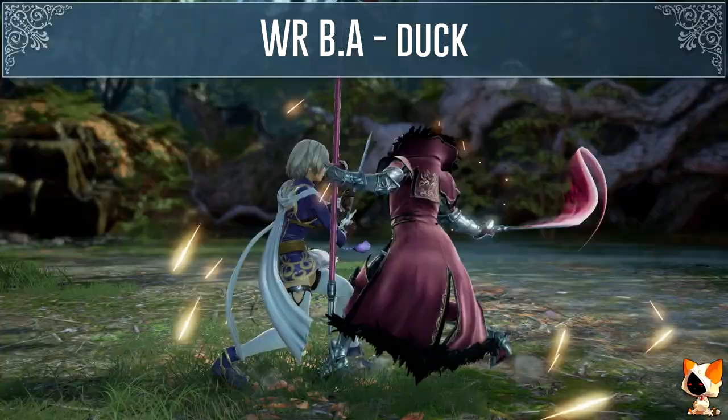Her sword regalia 3KA is minus 20 on block, but you can also use the auto GI for horizontal mids to beat the second attack. Her 2K or full crouch K is minus 14 on block. If you play Xiba, Asta or Cassandra you can also attempt the low throw after blocking it. Hilde's 1K is minus 16 on block.